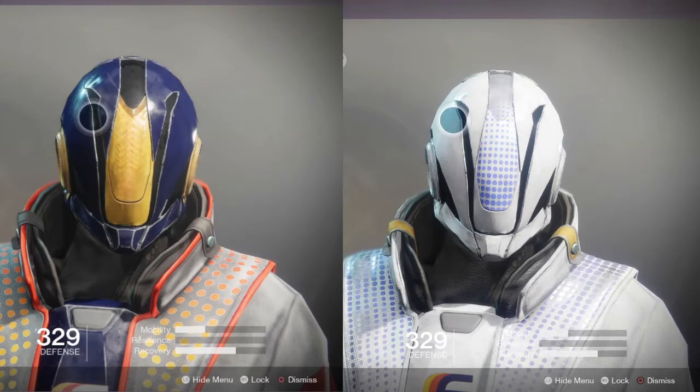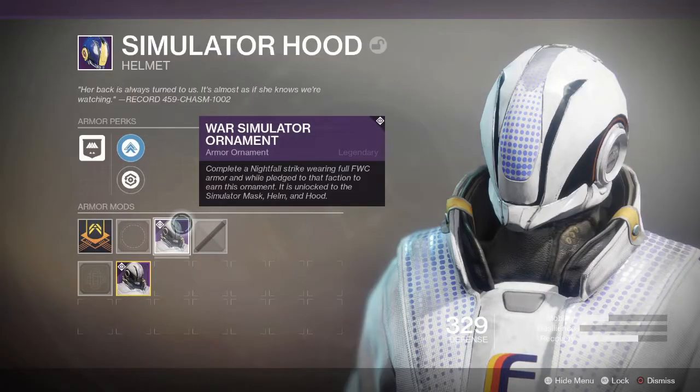First of all we have the helmet, and as you can see there are no materialistic or style changes to it. The only difference is a new paint scheme applied to the helmet which, if you ask me, makes it look far nicer and cleaner. To get this ornament, you have to pledge your allegiance to Future War Cult, equip every piece of armour — all five pieces — then complete a Nightfall strike and you'll be rewarded with this ornament.